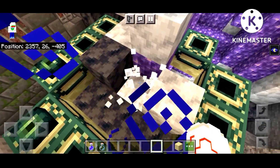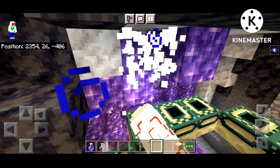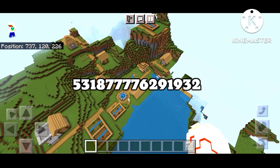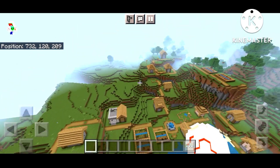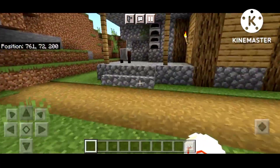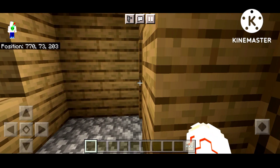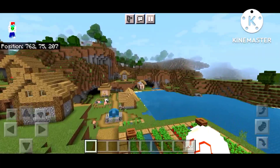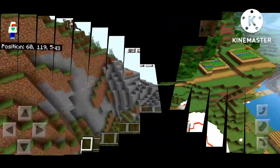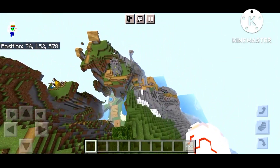I will tell you about the top 5 speedrun seeds and village seeds. The fourth seed is shown on the screen. After you spawn here you can see a blacksmith house. You don't see an insane village right away - I will show you the loot inside the blacksmith house later. This is all the loot in the blacksmith house.